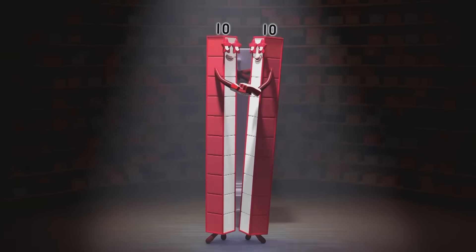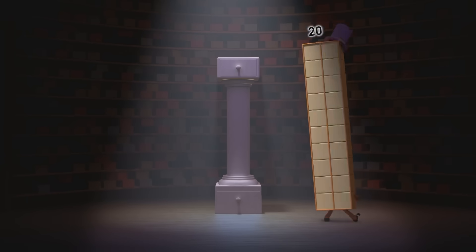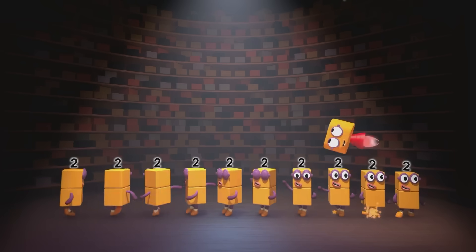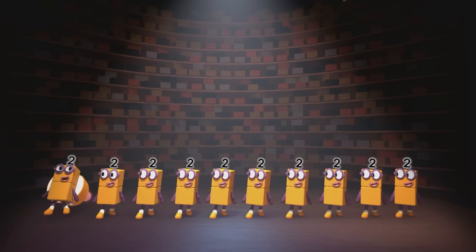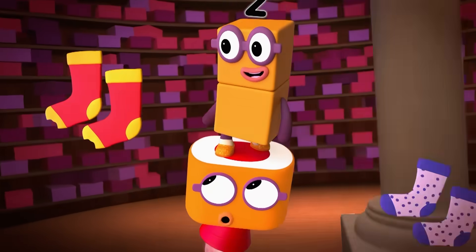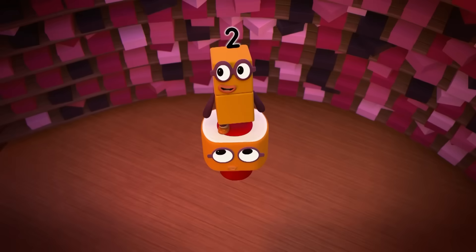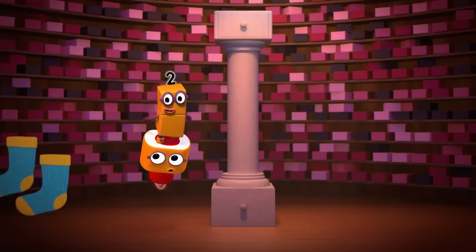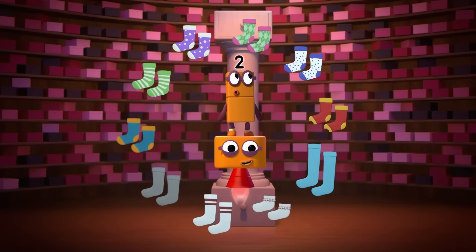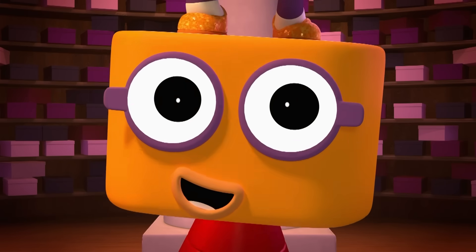Two tens can tango and do the fandango — twenty unstoppable swappable blocks. Ten twos can line up and shine up their shoes. And where there are shoes, there are usually socks! Stroppy and spotty, diamond and dotty, yellow and red socks with holes in the toes. Long socks and short socks, school socks and sports socks, warm woolly bed socks which grandma once chose. Silky and snazzy, jolly and jazzy — let's count them all. Good call.